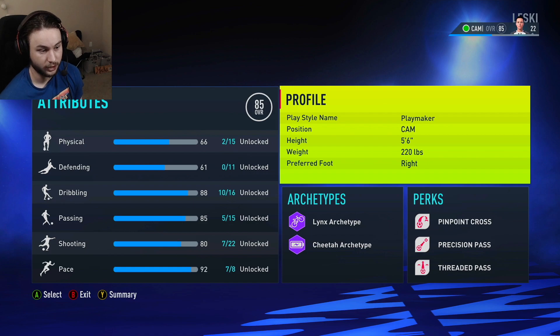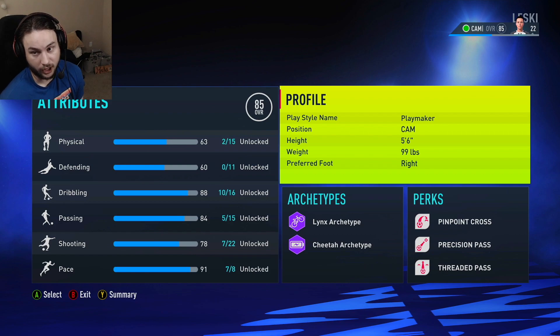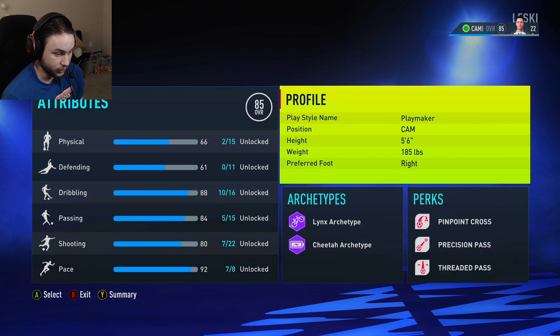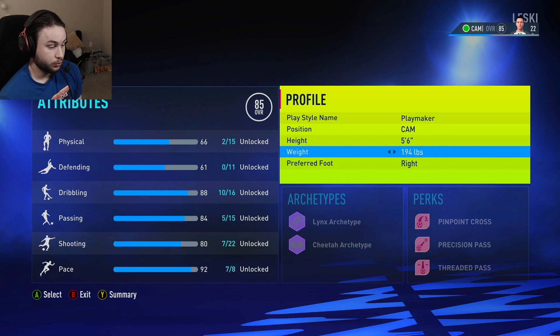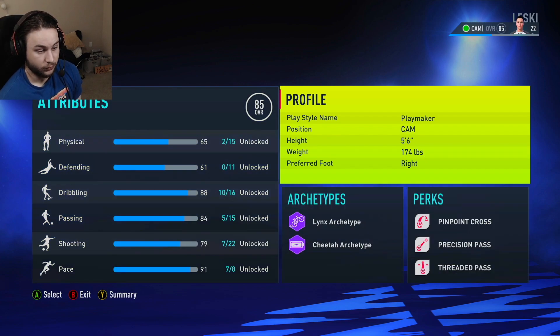But going higher in weight means losing acceleration. If you go lower in weight, you'll get more acceleration and lose sprint speed. The same applies to agility and balance — going up in weight gives you more balance over agility, and at 99 pounds you'd have the best agility but lowest balance. That's why we went 174 to keep a good balance, though going above 174 like 253 gives better passing and shooting attributes.